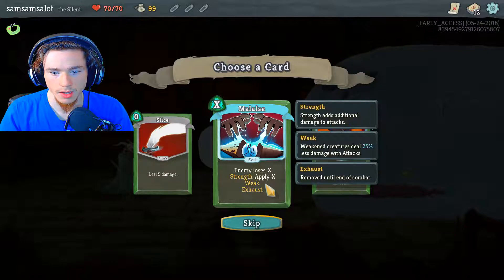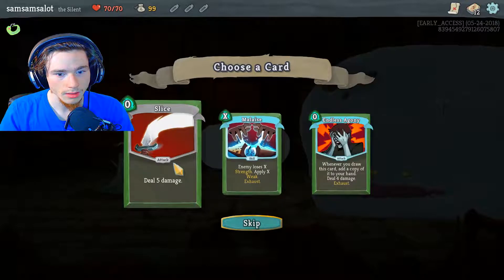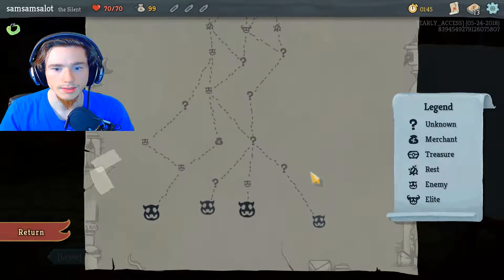Enemy with just X Strength, apply X Weak, Exhaust. Now, I like this one, but that's a turn ender — it'll end your turn immediately. That five damage for nothing is just five, five, five. Alright, let's take a peekity-peek.